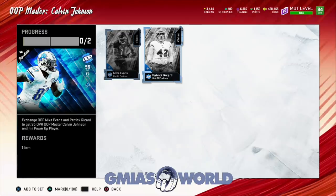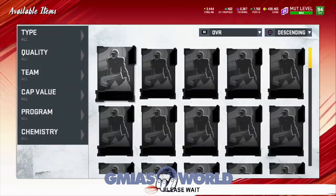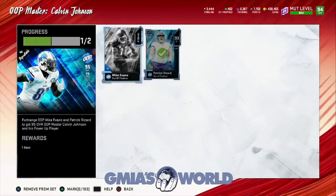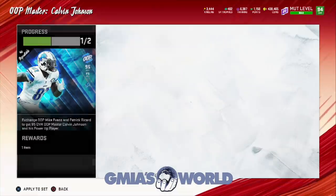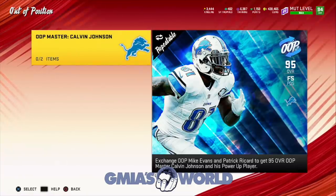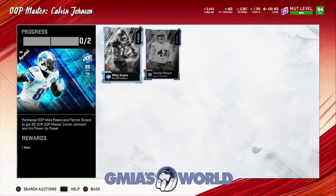So it roughly cost me about 400K. We can go ahead and discuss what's going on with this actual card and get down to the nitty-gritty of what's happening. We're going to trade these guys in real quick and get to Calvin Johnson. We completed the set — where is he? Bro, did we just put him in the set and didn't get him?